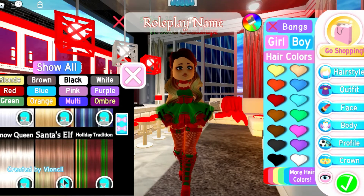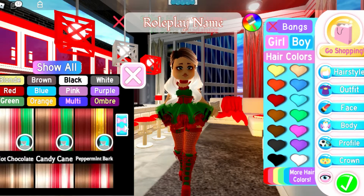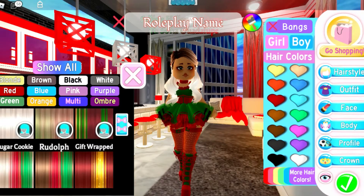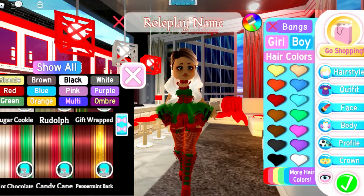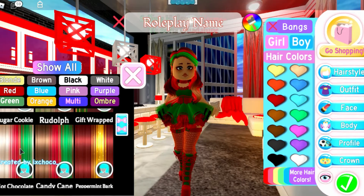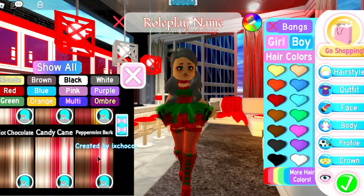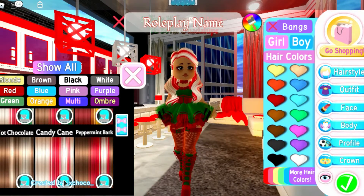Santa's Elf, Snow Queen. Gift Wrapped, Rudolph. Sugar Cookie. Peppermint Bark. Candy Cane. Hot Chocolate.